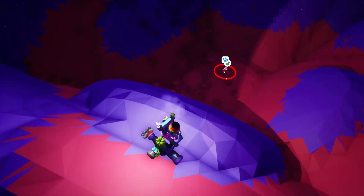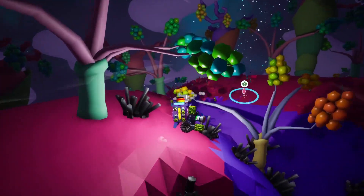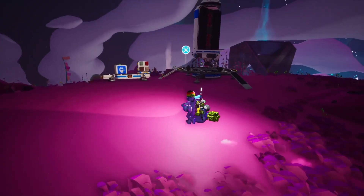We need to get five. There's one in the pits. There's some graphite which is quite tasty because I can turn them into repackagers. And there we go — there's all the snails we ever will need. Quickly get back.